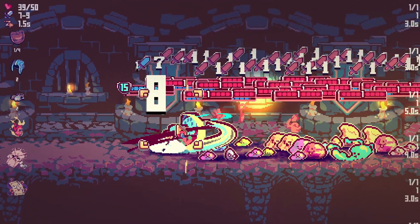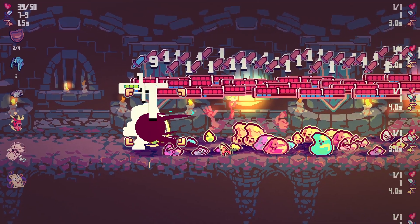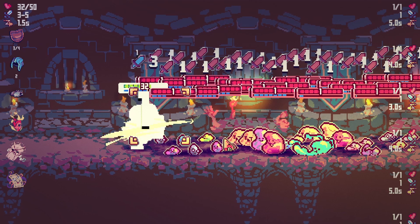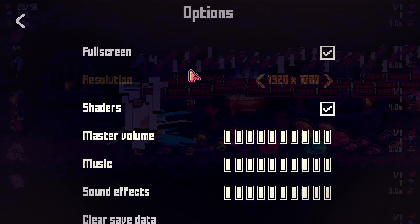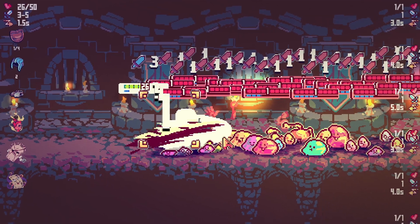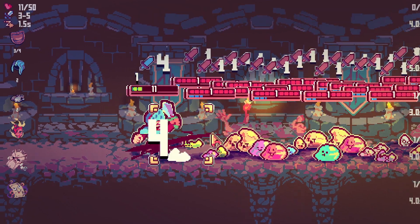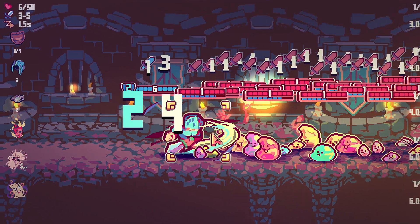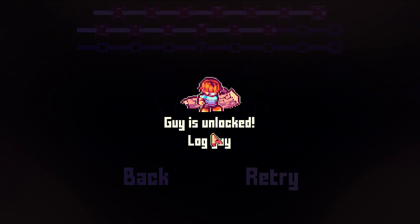No. No no — I need you to switch targets. How do I switch targets? Why isn't it switching targets? No no — I can't win this, there's so many of them. Unlocked log guy! Okay, we'll do log guy for this — he is small.